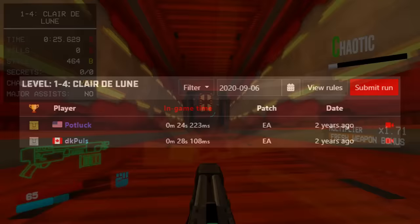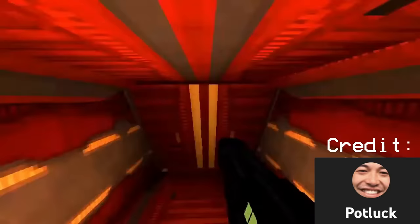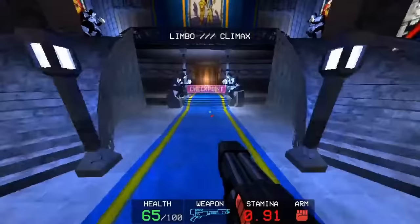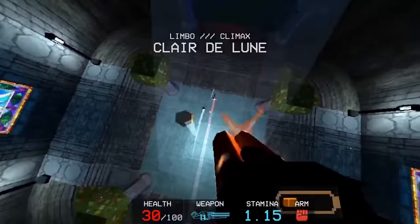A few days later, on the 6th of September 2020, a runner named Potluck would come in with a new world record, improving pretty much everything about the run. The first change was not just slide jumping through the level — Pot opted to CE boost at the start, giving him a large speed boost immediately and completely bypassing the troublesome stone arch. Pot then boosted again through the window, just as DK did, but without losing much time to hesitation.